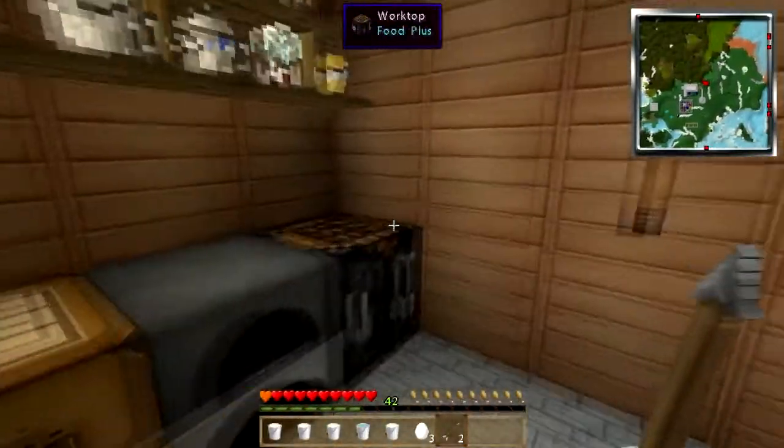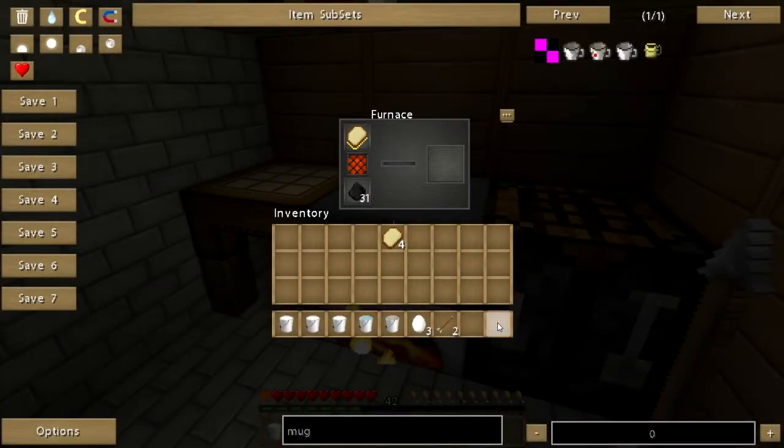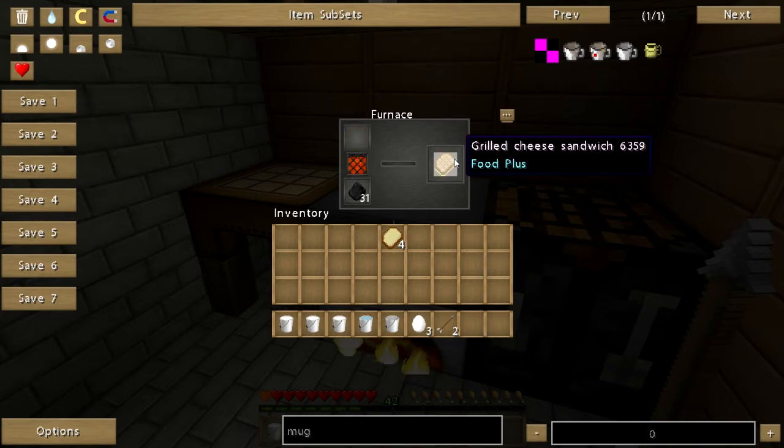So let us make some cheese — let us make a cheese sandwich. Now you can stop there, or you can throw it in the furnace and you can grill that puppy. And there you go.